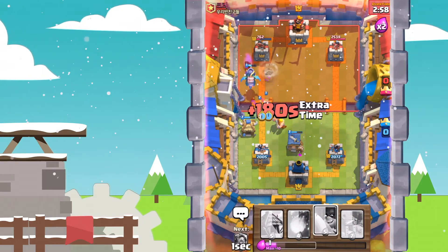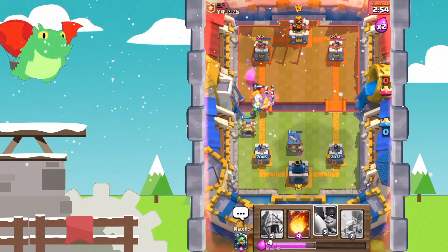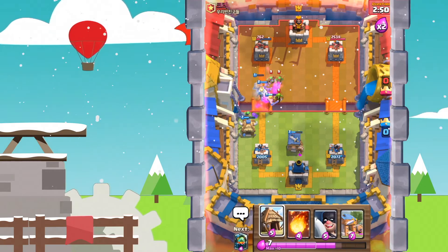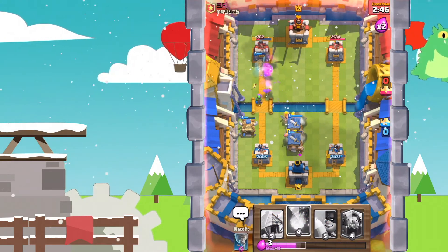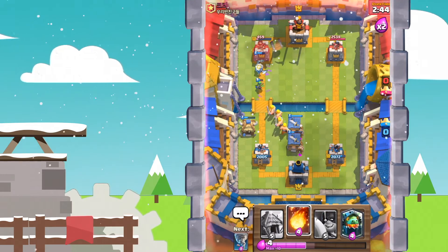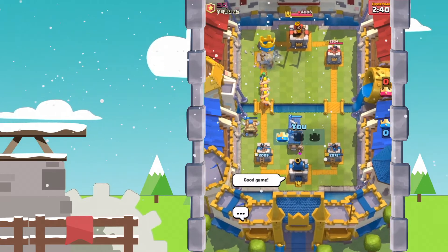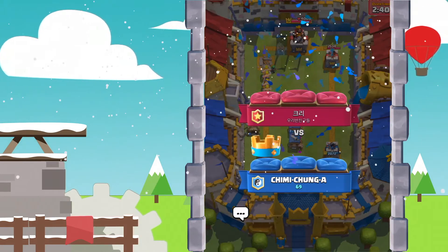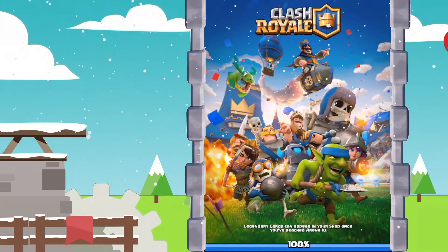Let's Tornado everything in front of the Tower, including that Princess. We've got a Mirror Royal Ghost right there — that's gonna charge into the Tower. Let's start spamming everything. The Royal Ghost makes it to the Tower. That is going to be game as the Royal Ghost finishes off that Arena Tower, grabbing ourselves a 12-win classic challenge with a Spawner Royal Ghost deck. RG Spawner — OP!